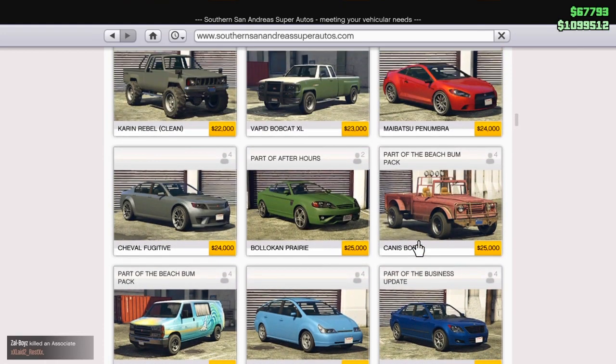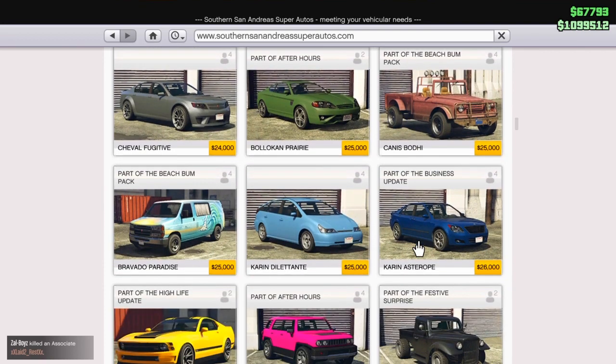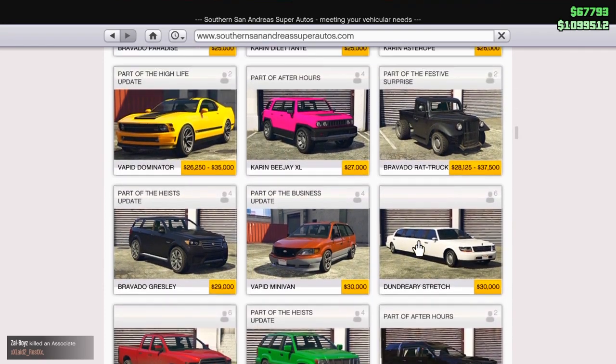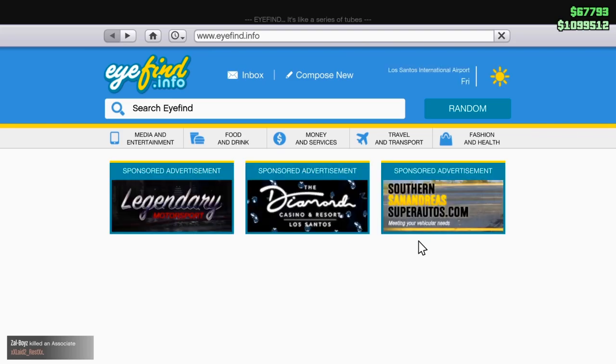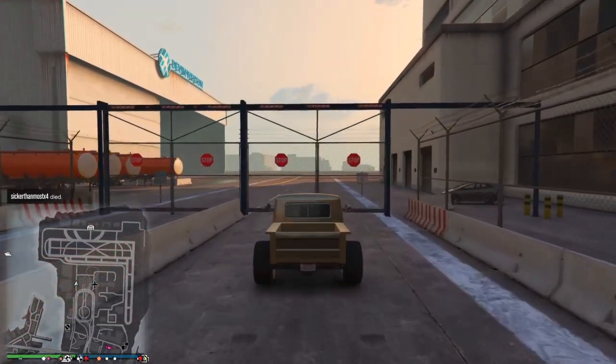It has to be fully modified. Now with other trucks, I'm not a hundred percent sure if this works with them, but if you have a different truck you can try it. For this glitch you can still have bulletproof tires or anything like that on there.